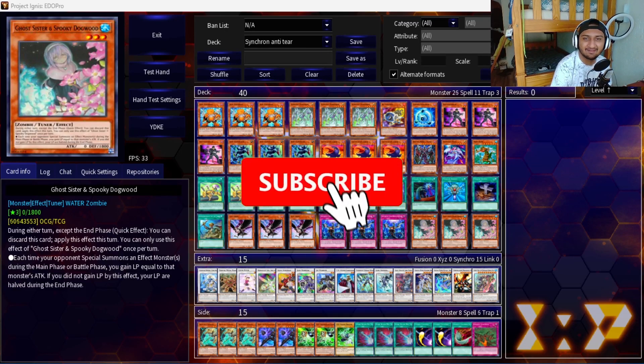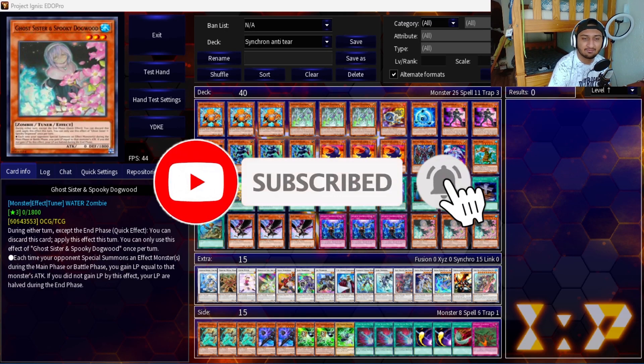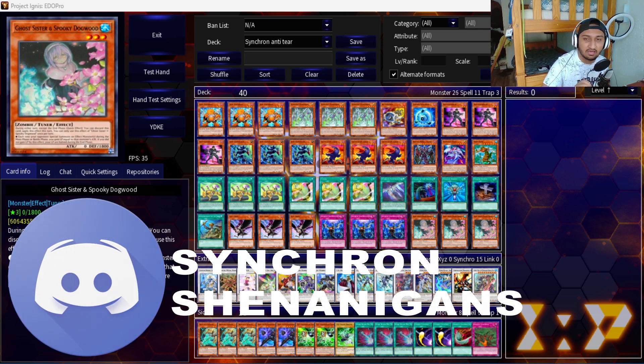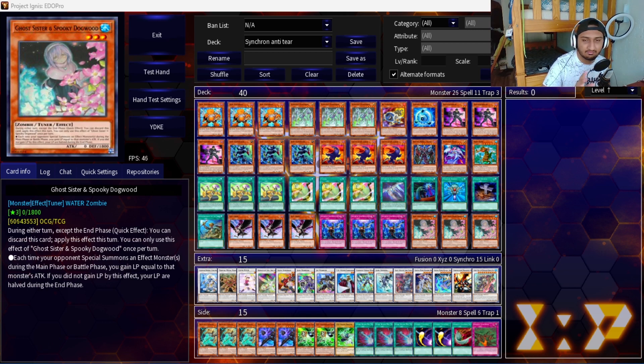Welcome back everybody. Today is Discord Fridays as per usual. I'm sorry I haven't been uploading on Sundays for the more competitive builds - I've just been a little busy. Stay tuned because on Sunday I'm going to be showcasing a really interesting Kashtira Synchron build. Today is Discord Friday so it's just the more casual stuff - not the expensive build, but still manageable and playable.